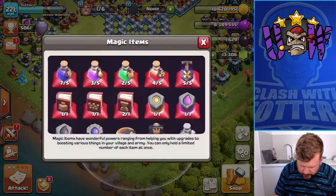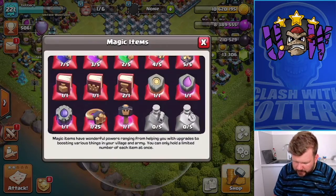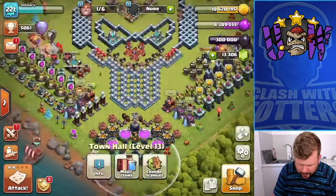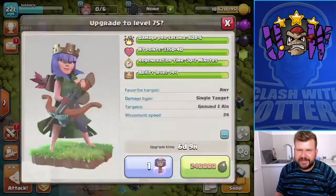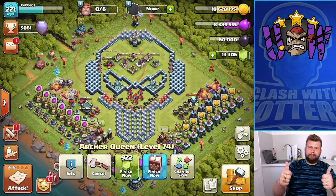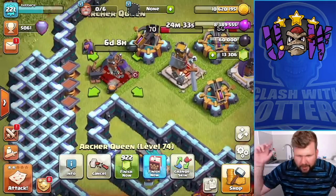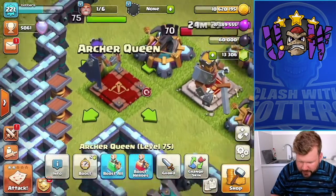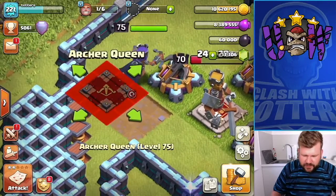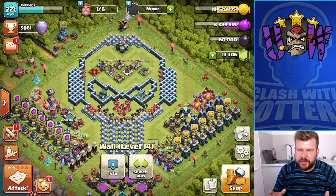Magic items — we use the Rune, it's going to be used again, we've got the Book of Heroes. She is now max — boom, she is now max! Level 75! And all it took was a little bit of perseverance to make sure that we worked a little bit harder with her. I've done a little bit of farming and I can now do some farming for my next level of hero upgrades.